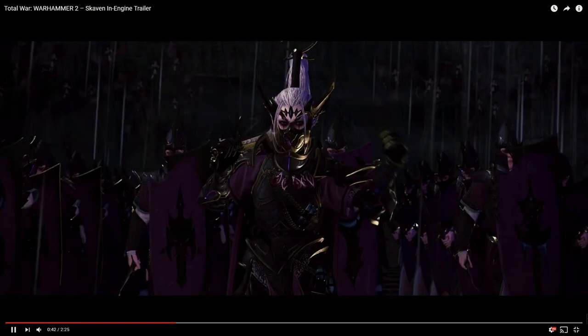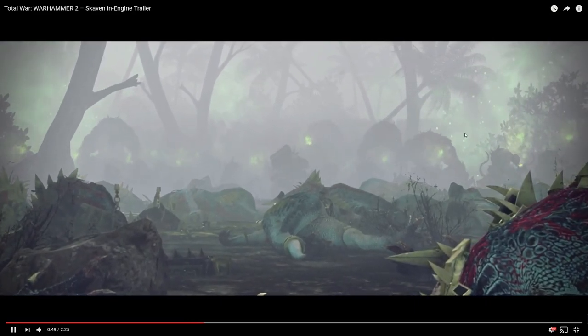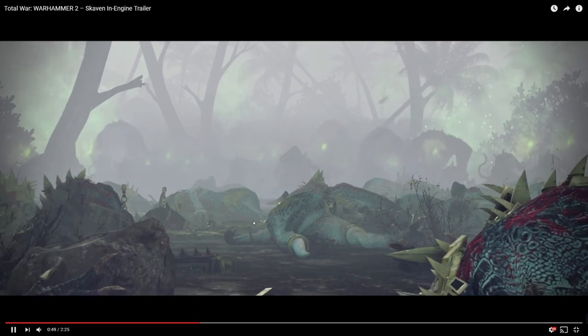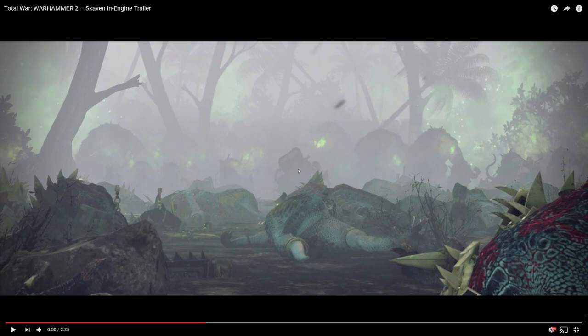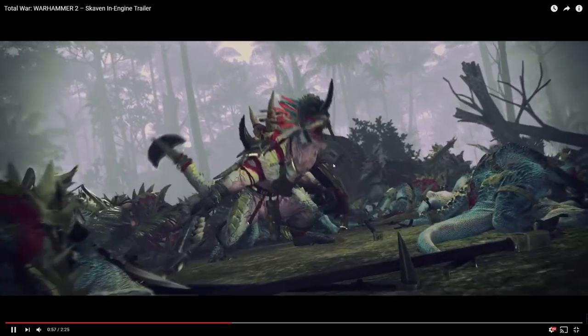Queek is looking gnarly. There's the harpy that I was talking about. Some rat ogres in the back here again. It's probably actually a weapons team, but it almost looks like a warplock engineer. The warplock engineers are the caster class of the Skaven that focus on ruin, whereas the plague priests focus on pestilence. Clearly in the front these are a ton of little Skaven slaves. The slaves don't have armor, they don't have shields — they're just there to absorb damage, just fodder units, chaff.